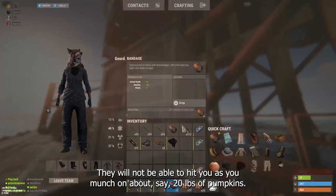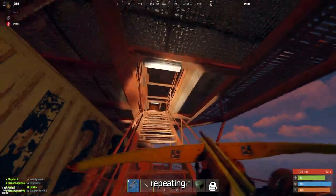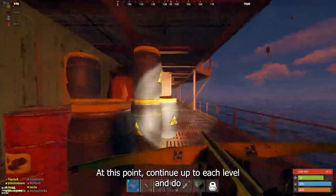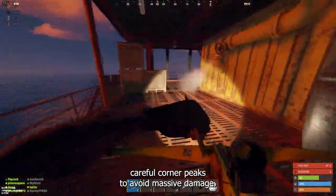If you feel overwhelmed by the tall smurfs holding machine guns and firing upon you with 30 health and 25 bleeding, then the best thing to do is retreat to the boxes at the lower part of the deck and use them for cover. If positioned correctly, they will not be able to hit you as you munch on about 20 pounds of pumpkins. Repeating this pattern can be extremely helpful until the scientists stop attacking you in waves. At this point, continue up each level and do careful corner peaks to avoid massive damage.